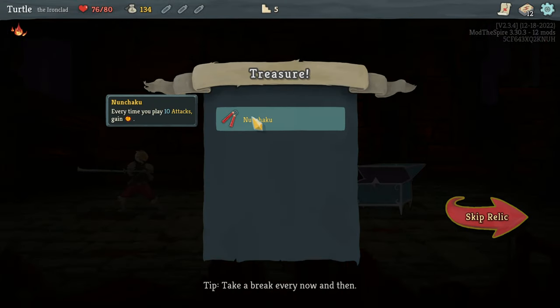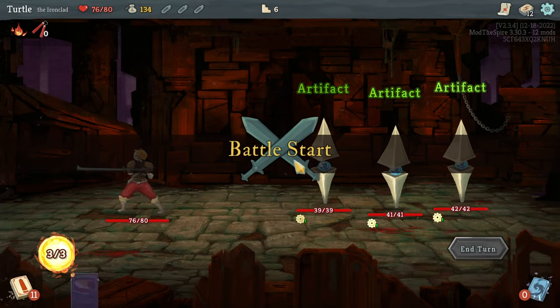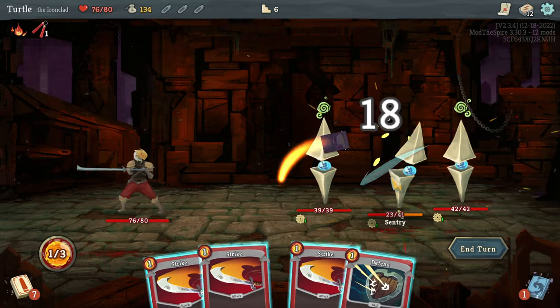We'll go for this elite here as well. We got a chest — every time you play ten attacks, gain energy. That's kind of interesting, that could be useful. And we got our first elite here. Elites are more difficult but do reward us with items — they're generally pretty good.